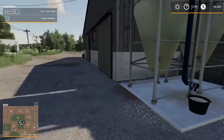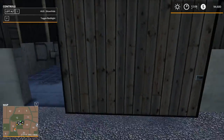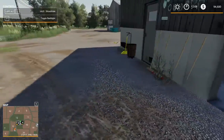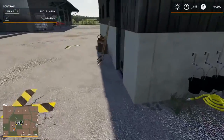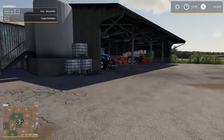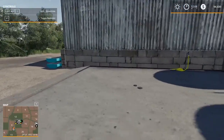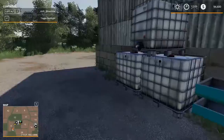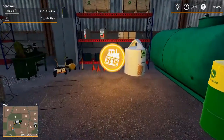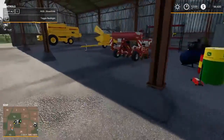On our starting farm we've got lots of working doors. There's a nice milking parlor — just for show — but your milk collection point is just outside it. There's plenty of storage, a nice big storage area, and on the other side there's a shop where you can also fuel your vehicles, which is a nice bit of functionality.